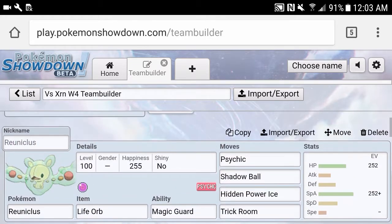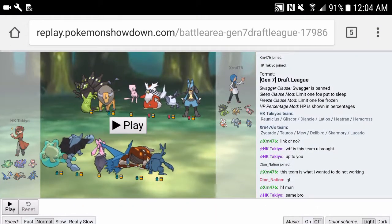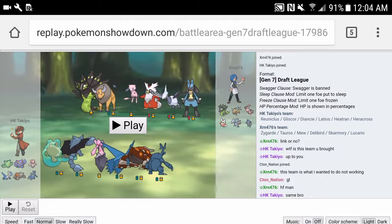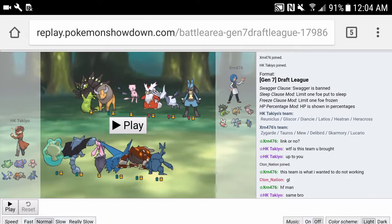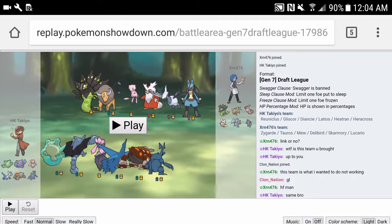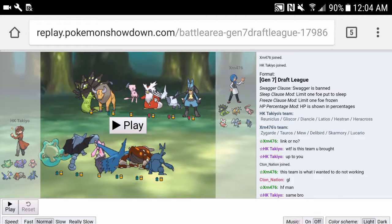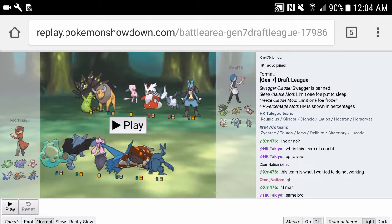So we've got the battle right here. XRN brought Zygarde, Tauros, Mew, Deliverbird, Choice Scarf Marowak, and Lucario. I suspected four of those — Zygarde, Mew, Scarf Marowak, and Lucario. I thought Tauros might come but I was leaning more to Talonflame, and then he brought Deliverbird. I've never played against this thing in my life — I don't even know what it does. I expected Mega Audino instead, so let's get right into the battle.